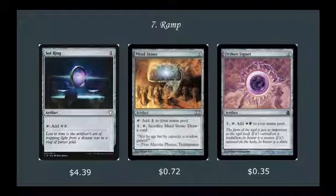Category 7 is a short one — just ramp. We've got the classic Sol Ring: tap to add 2. And the Mind Stone: 2 mana, taps to add 1, and you can pay 1, tap, sacrifice Mind Stone to draw a card. Orzhov Signet: 2 mana, pay 1, tap it, add a white and a black to your mana pool.